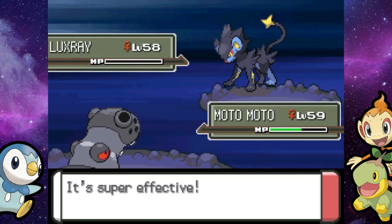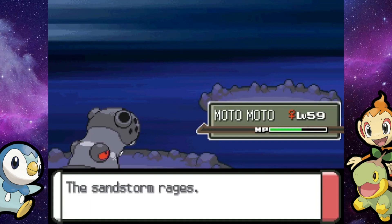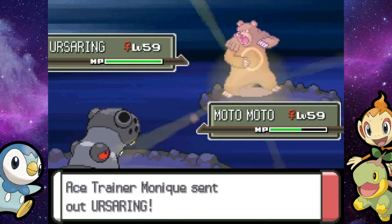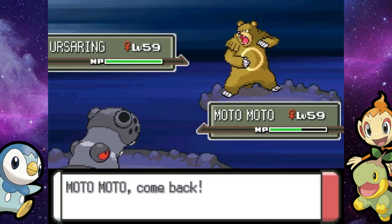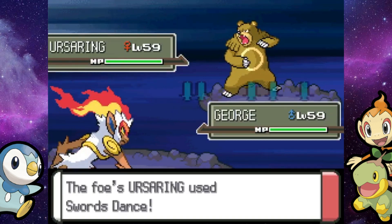Earthquake will finally take down the Luxray — he was out there forever. Now you're going out to Ursaring. Actually I've got counters for both of them, so I don't really care. We will switch out into George. I don't know if one Close Combat will knock this guy completely out, and if it doesn't then Infernape's going down again — which would be like the third time in the past two videos.